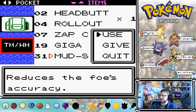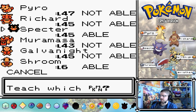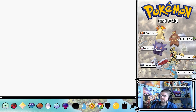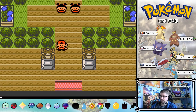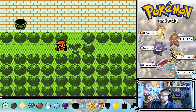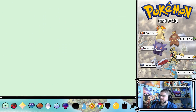So where are our TMs? We want to give Giga Drain to Gengar - get rid of Hypnosis. There we go, awesome. So that's gym one down out of three. We could go and have a look around Celadon, though there's not a lot here unfortunately.